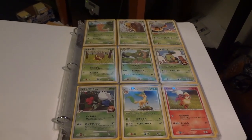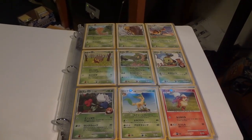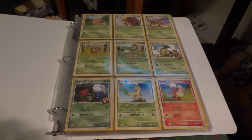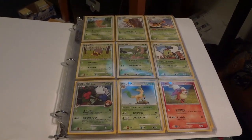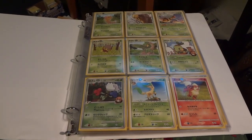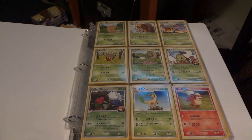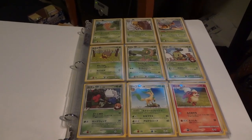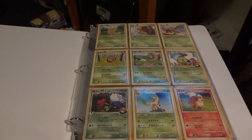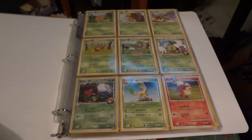Throughout the video I said a few times I thought there were only four Level X's in the set, because when I was going through the Bulbapedia list there were only that many listed as Level X. However, when I went back to figure out the gaps, I realized there are a lot more Level X's that they just didn't put the Level X label next to — but because it was listed twice, like Floatzel GL and then another Floatzel GL right after it, I'm assuming the second Floatzel would be the Level X.